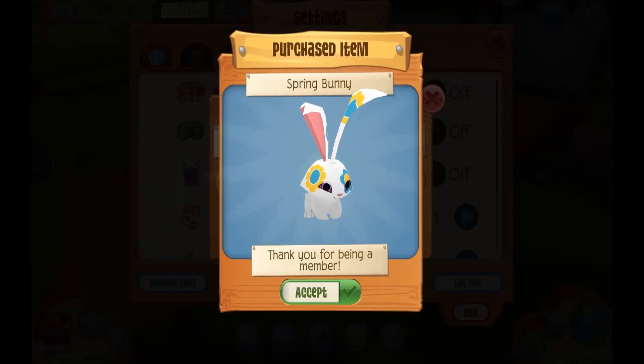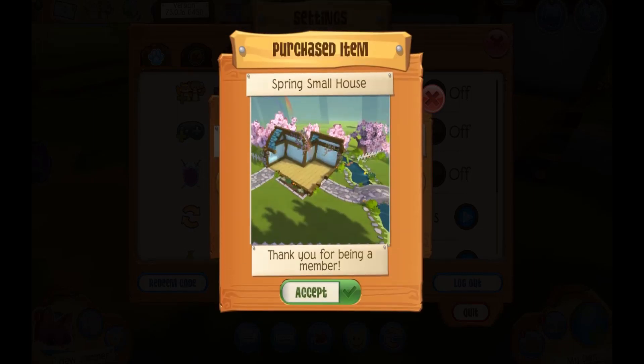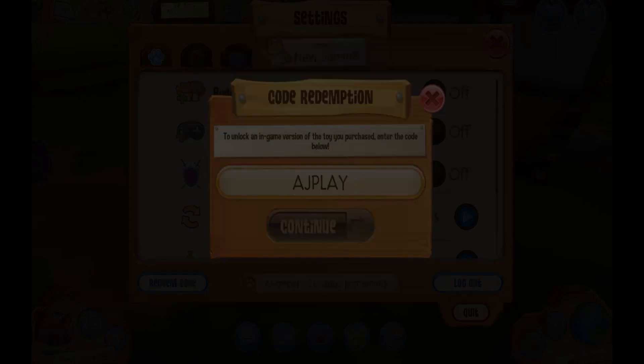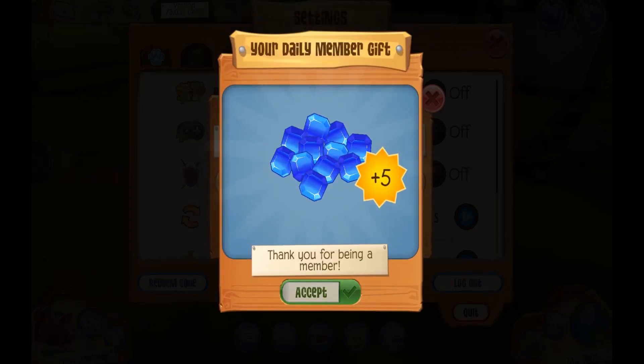I got a spring bunny, which is so cool — I love these animals. The pattern is interesting on these, especially for springtime. I also got a spring small house den. I am so excited to get to customize this den and decorate it. A masterpiece token, so I can now make a masterpiece for absolutely free with this token, and a pig in a blanket backpack — how cute is that! Look at his little face. And then I got five sapphires for being a member.